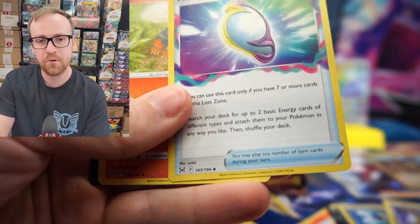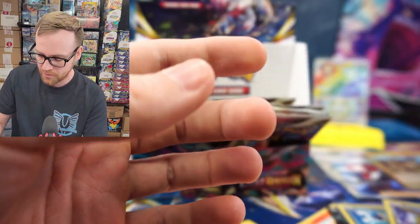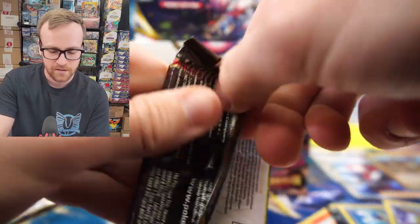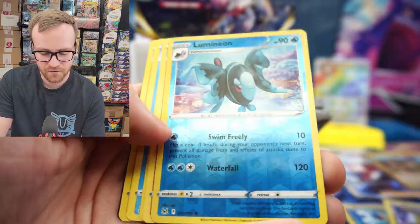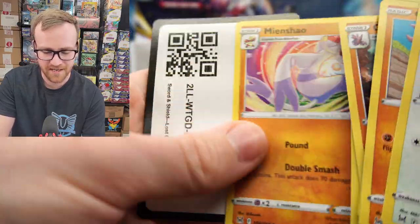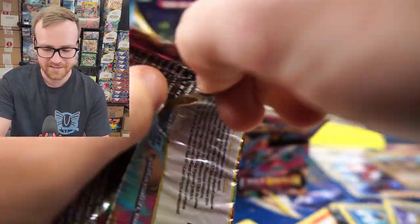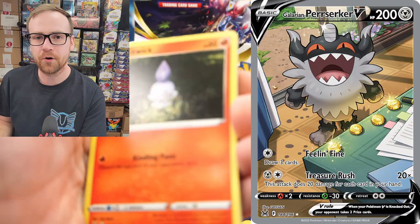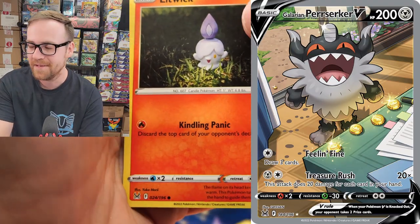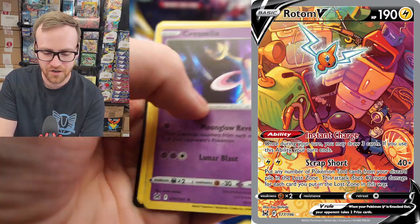We still have quite a few packs left. We pulled some absolutely crazy hits out of this box so far. Mirage Gate — another good card there. This has been a fantastic box, one of the best boxes I've ever seen. Really hoping we see that Altart V. The Galarian Perserker would be really cool, even the Rotom Altart is really cool — they're all just such good cards.